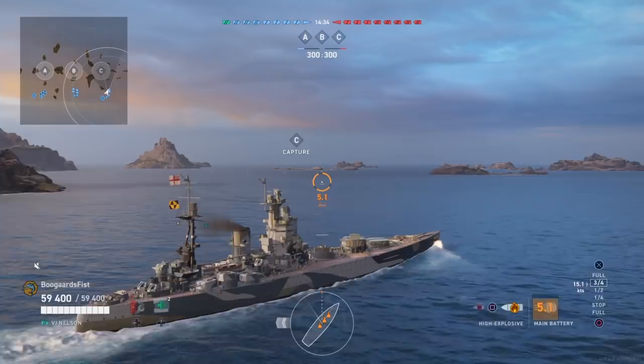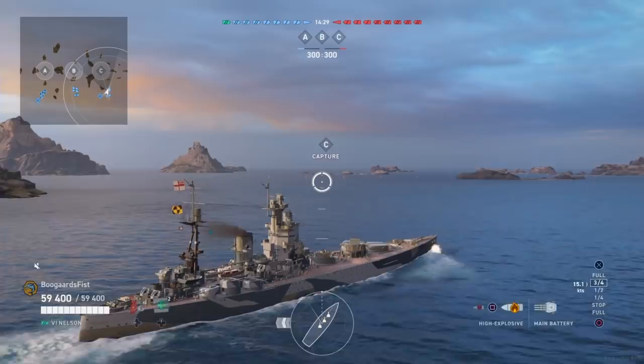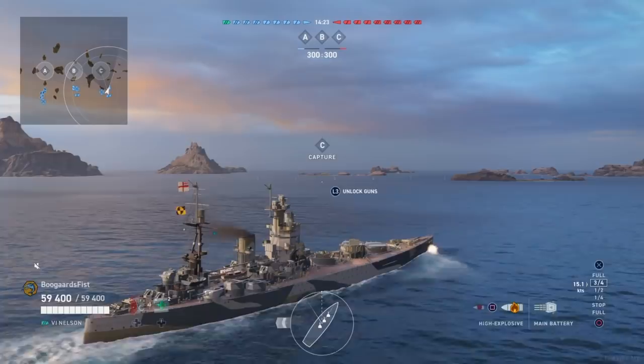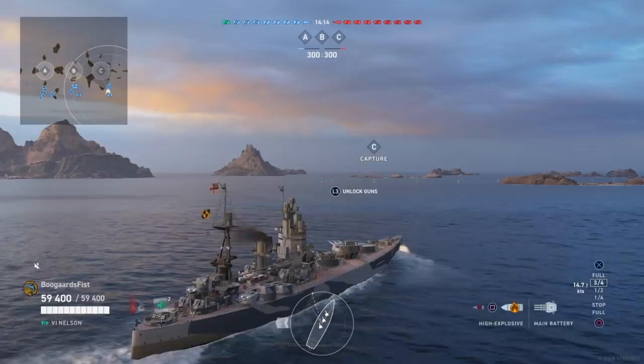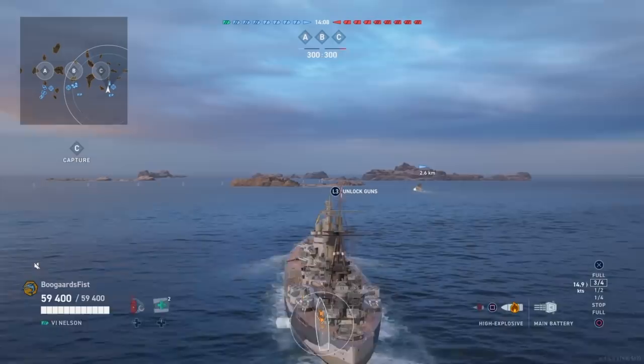So for that, you can shoot HE at long range and try to switch over to AP when possible. If you run a commander build that allows you to switch shells quicker, that might not be a bad option. Like the King George, you're going to want to actively be switching shells back and forth. Unfortunately, unlike the King George, the Nelson's reload is quite onerous — it's 30 seconds compared to 25 on the King George, using the same commander builds for ease of comparison.